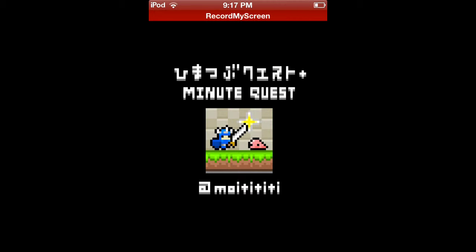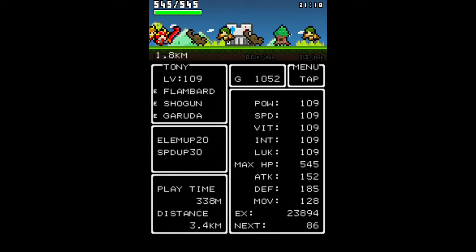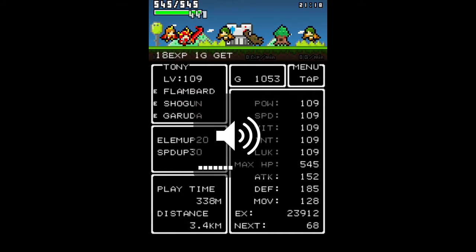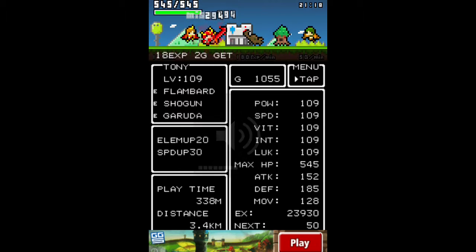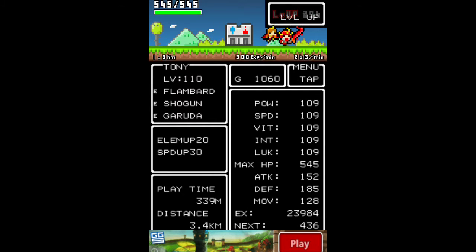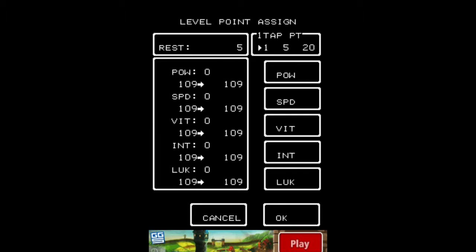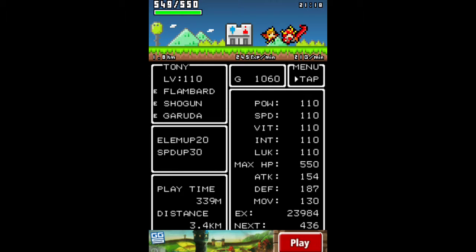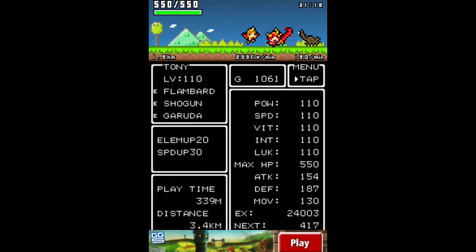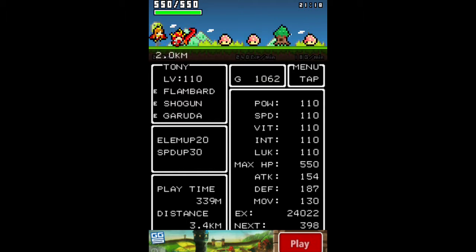The game's very, very simple actually. It's kind of like a rinse and repeat game. Basically, what you do in this game is you start out with nothing — you're not level 109 with a flame bard sword, shogun armor, and a garuda for a pet — you just start out with nothing and you kill enemies. Once you kill enemies, you get XP. As you can see, it says 233 XP per minute, and I have 18 gold per minute. When you kill enemies, you get gold and you get XP.